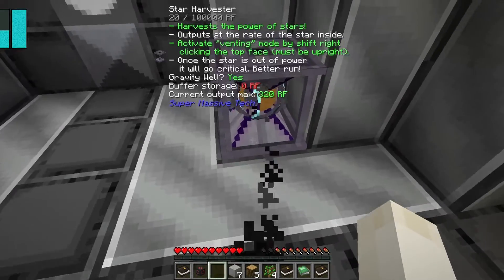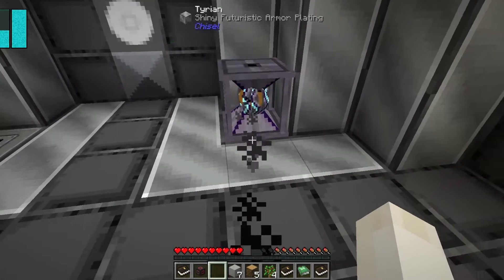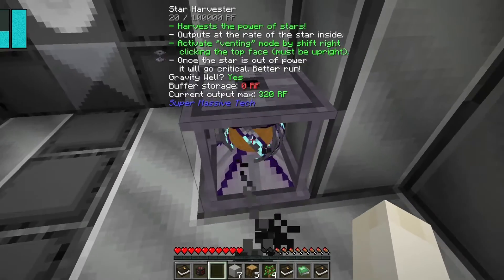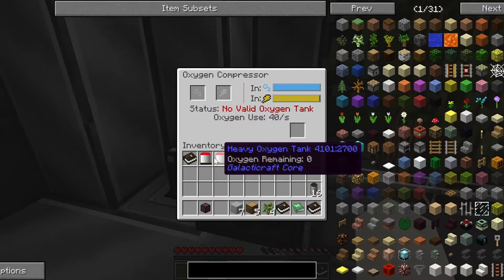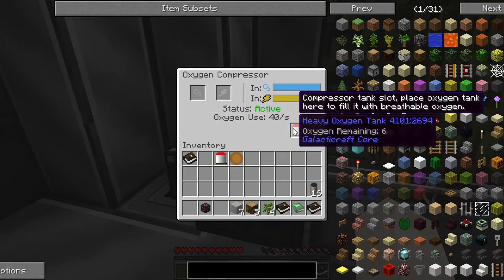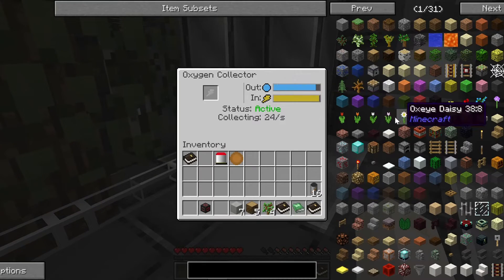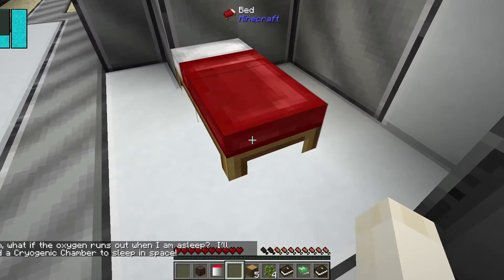Activate venting mode by shift right-clicking the top face — must be upright. Okay, so it will explode once it's out of power. Can I make these full? It also gives oxygen — it did! Let's explore a little bit.